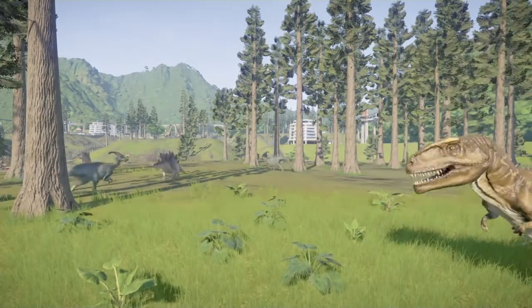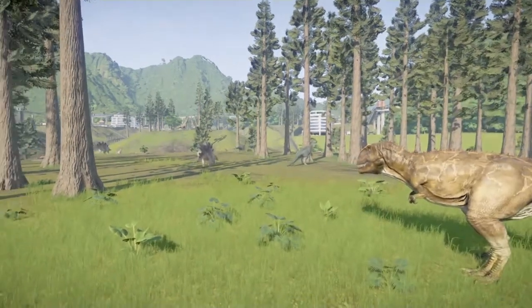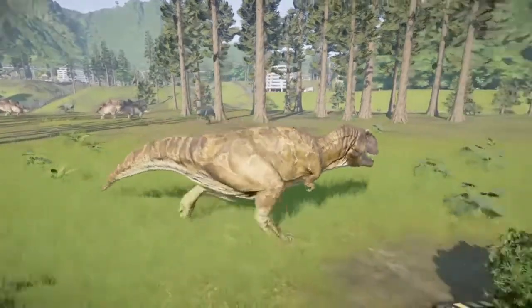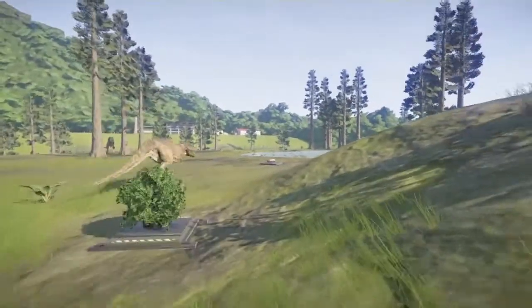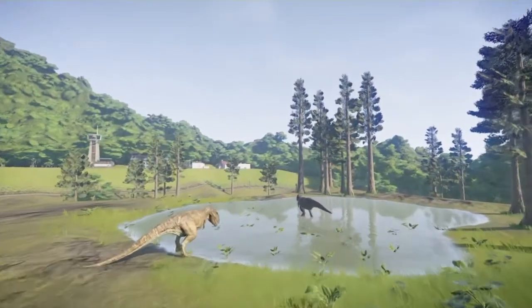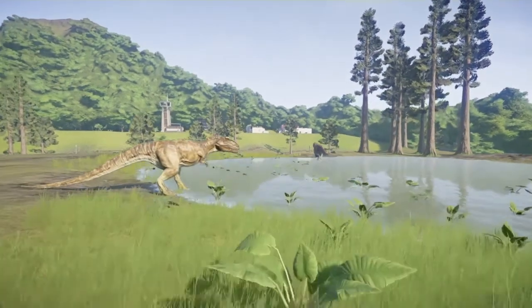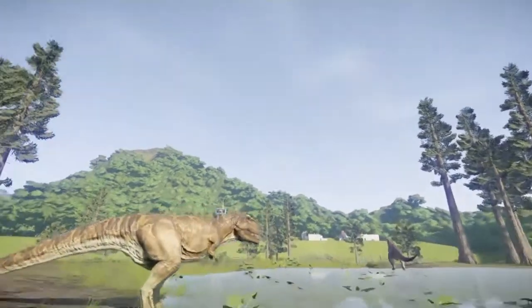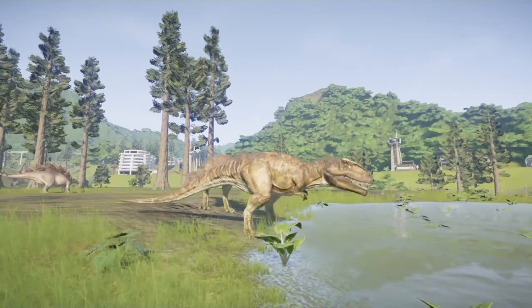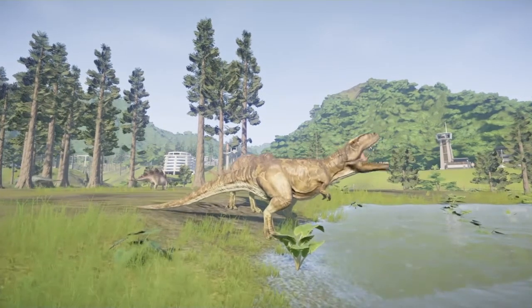For the canyon, lay it out and then use certain platforms as guest areas, while the inside of the canyon has enclosures. You can also use some of the platforms for the dinosaurs. For mountains, you can use steep edges as little guest areas and then build the enclosures on the lower levels. This will help make your parks more creative and uniquely yours, because nobody else can make your exact mountain or canyon.